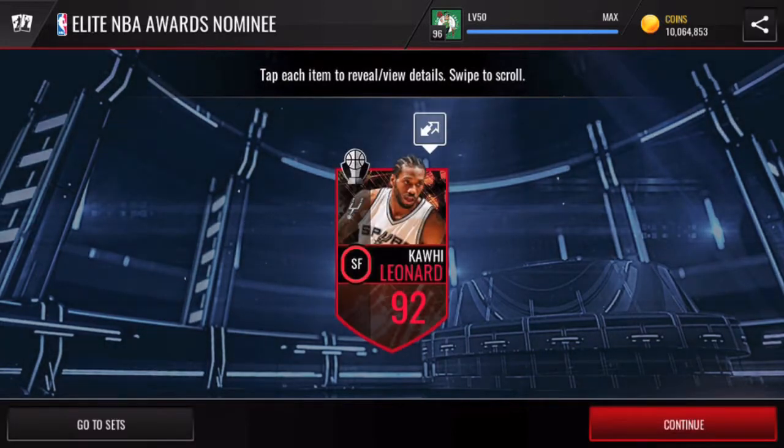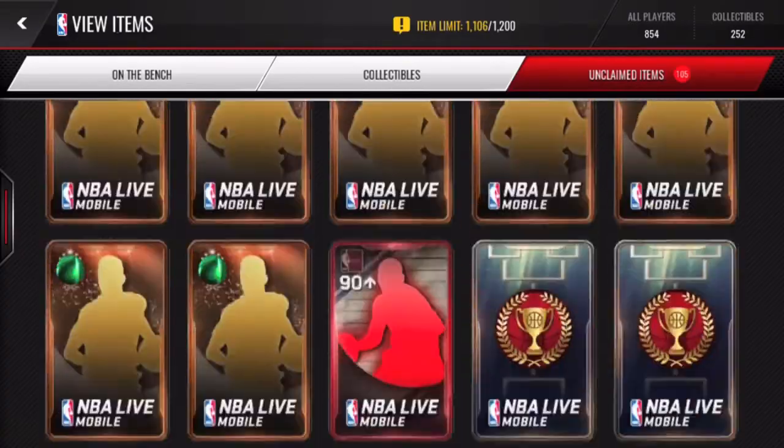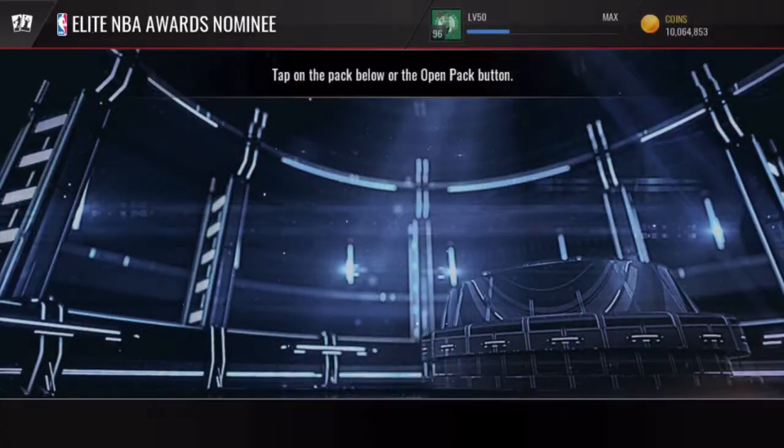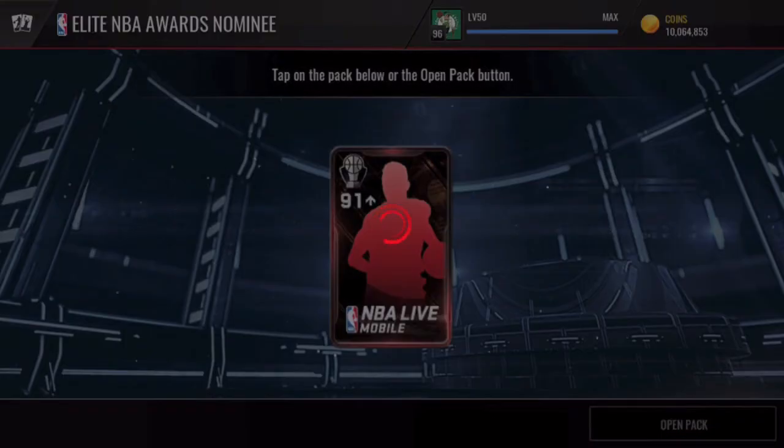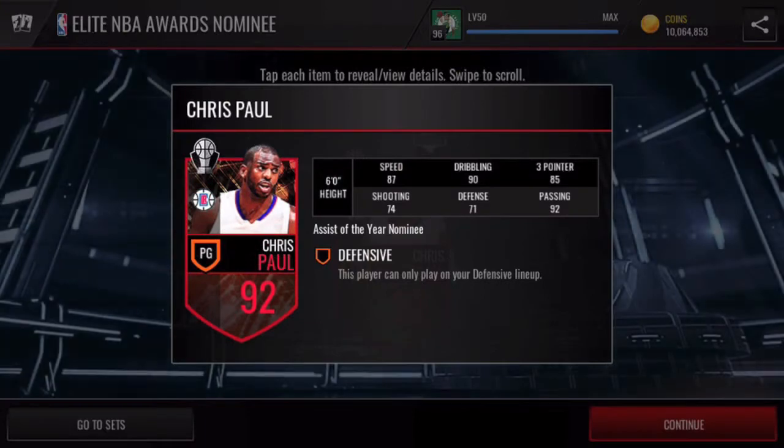This one I'm going to sell — it's a 92 overall Kawhi Leonard again, block of the year. Going to our final nominee pack: three, two, one — bang! 92 overall Chris Paul, assist of the year nominee. He did get a really nice wraparound assist, so fitting he's in that category.